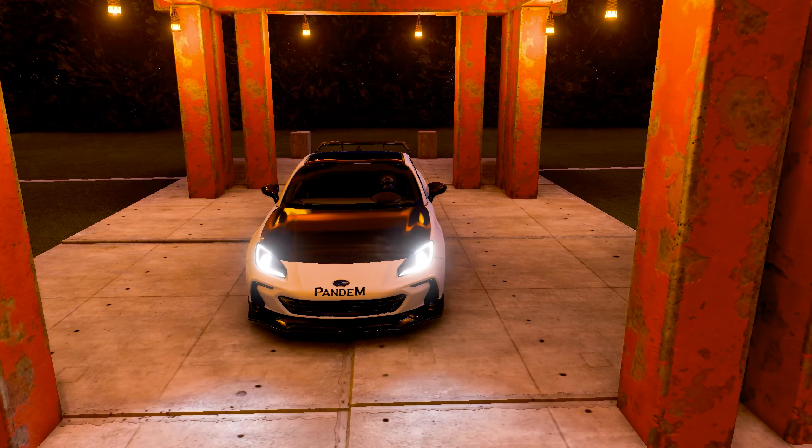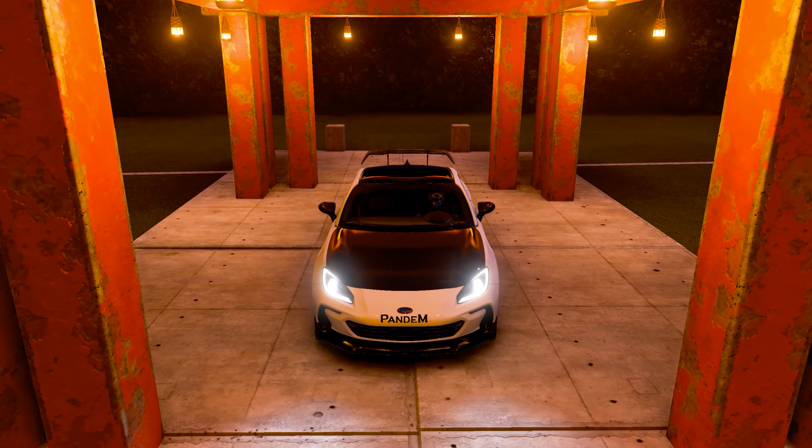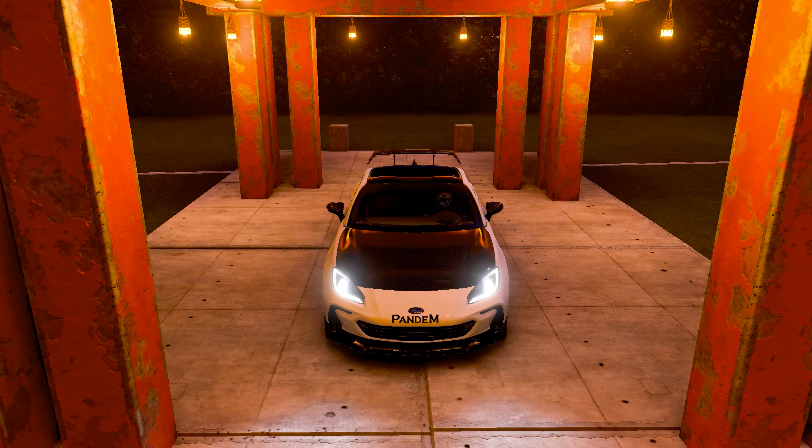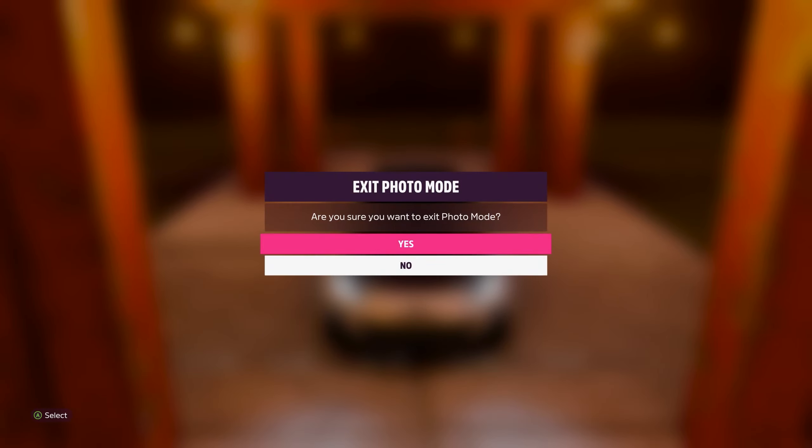That will do it for us. You can see the variations in what you can do — the lights on there at least, we can see the surrounds on them a bit more now, it's not just one big white. It depends how fussy you're going to be on the photo. I like to try and get some of those details in. Obviously I'm not spending as much time as I normally would, but just to show you what you can do to improve the photo.